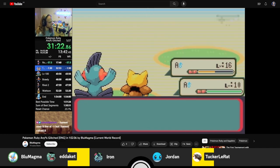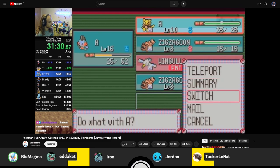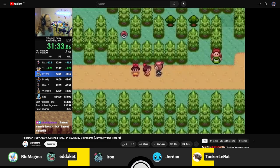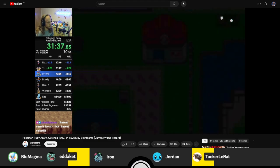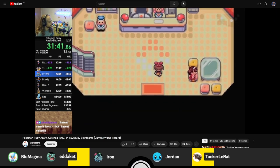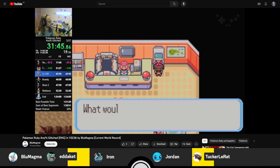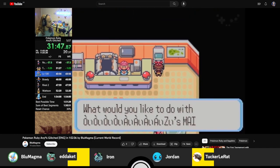We've been putting in a lot of work to get an optimized route for the English version. This is pretty much as good as we can get it right now, as far as we know, without the discovery of new glitches. But this route is really cool — it's very optimized, and you get to see some cool glitch stuff happening.